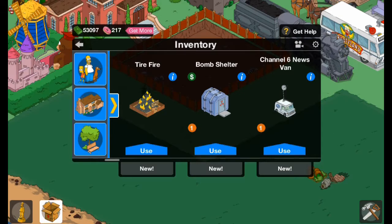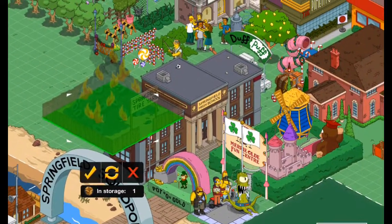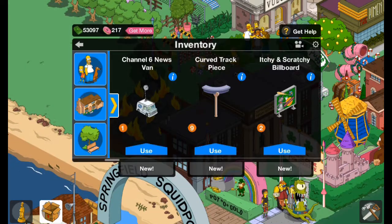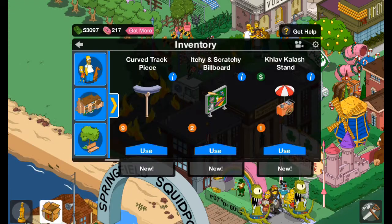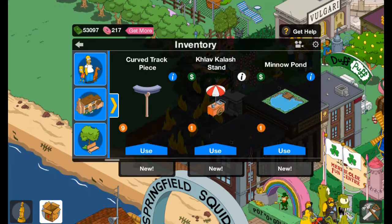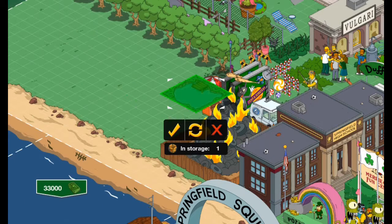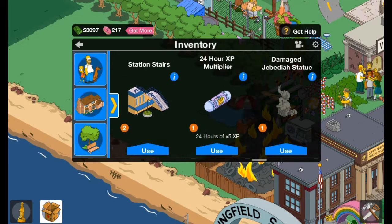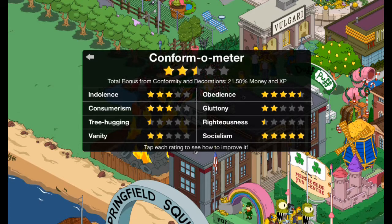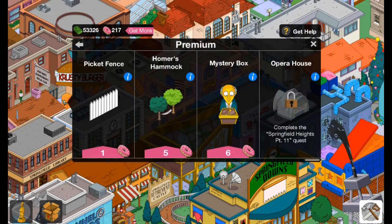Now I'm placing everything down so I can count up the total percentage I got. Before opening these boxes I had 15.50% extra bonus XP and money. Putting everything down — some of it is pretty useless — but after placing it all, I now have 21.50% money and XP bonus. That's really good, that's amazing. I did waste a lot of donuts though.